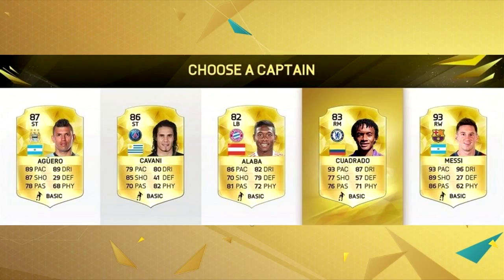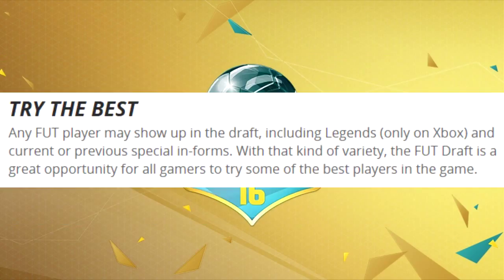Then next you will need to find a captain for your squad. The 5 captain choices you will get will be all superstars, therefore you will be able to play with players you might not actually be able to afford on a regular Ultimate Team. I think this is pretty cool because I'll actually be able to play with some of the players I won't ever play with in Ultimate Team, like Ronaldo or Messi, without having to play a friend in friendlies or go in season.